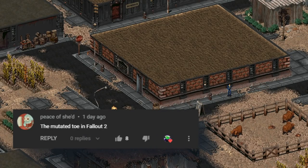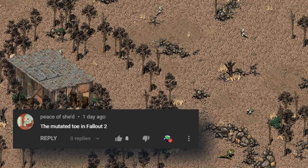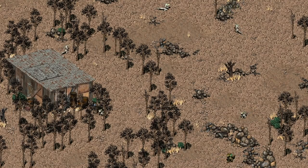In Fallout 2, there are plenty of places to explore and plunder, but the chosen one still has a lot to look out for. Whether it's the people of the post-war wasteland, the various genetically twisted creatures, or just a puddle of goo, one should be careful where they trek when out in the wastes.